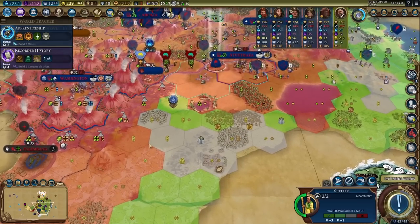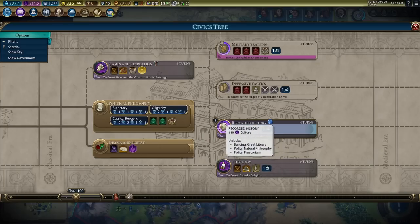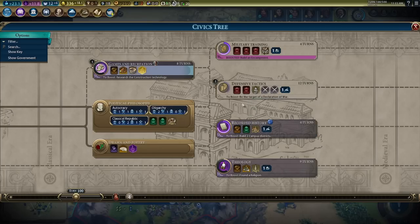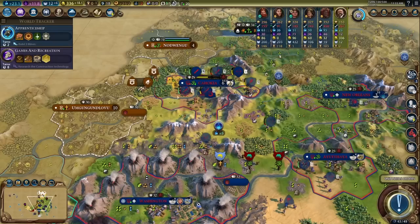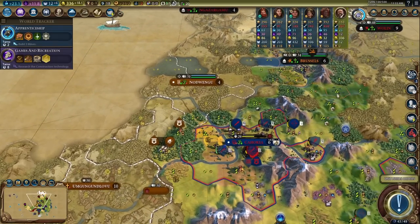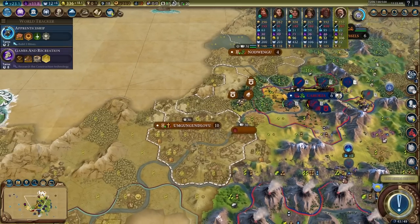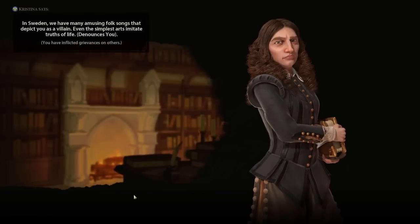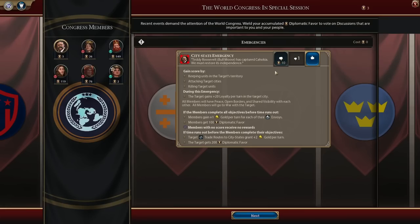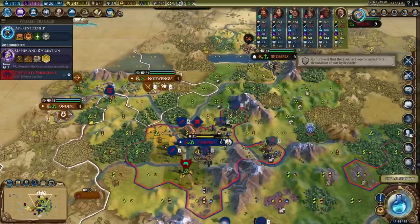If we put a settler there, we'll be closer to the city down to the south — maybe we can get a nice trade route here with a nice road. We need to build two campus districts to get recorded history. I want to go for feudalism as soon as possible. It's another reason why I wanted to go after this city — they have a campus. The one to the south does not have a campus yet, it's under construction. There's one denouncement, there's another one — the whole world hates us. There's Shaka. City State Emergency against Cahokia. We only got one vote. We're at war with Shaka.